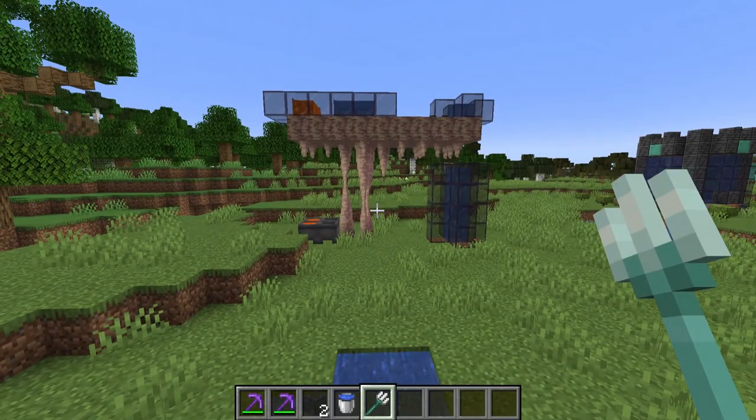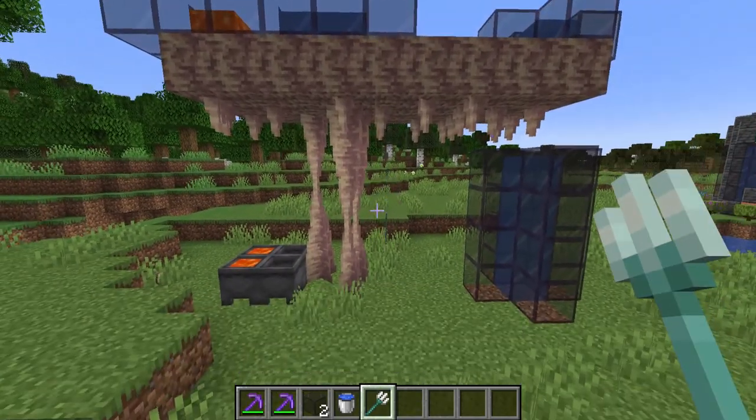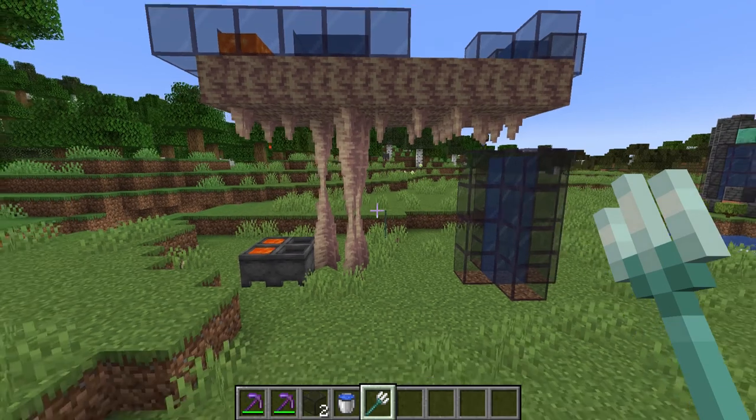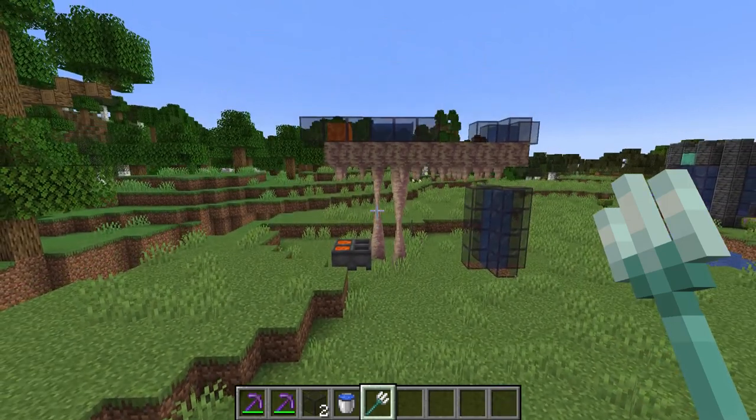One final feature of dripstone is if you hit it with a trident, it will drop. Which means, if there's a mob you don't like or a player who's trying to go after you that has dripstone above their head, you can throw a trident or maybe an arrow in order to knock the dripstone onto their head, dealing serious damage because it uses anvil-like physics to deal damage.